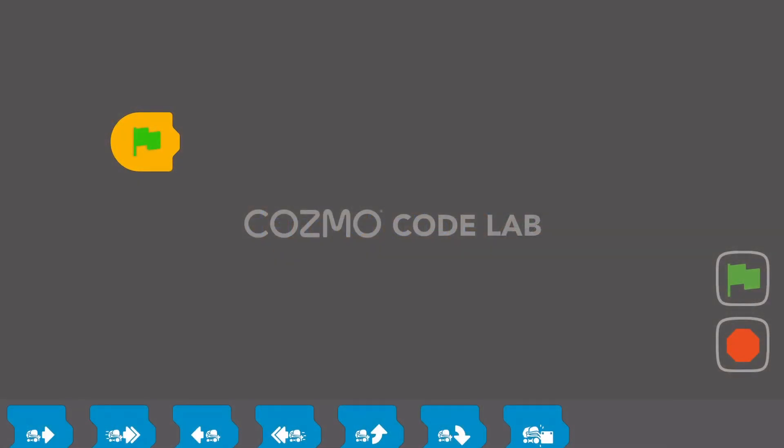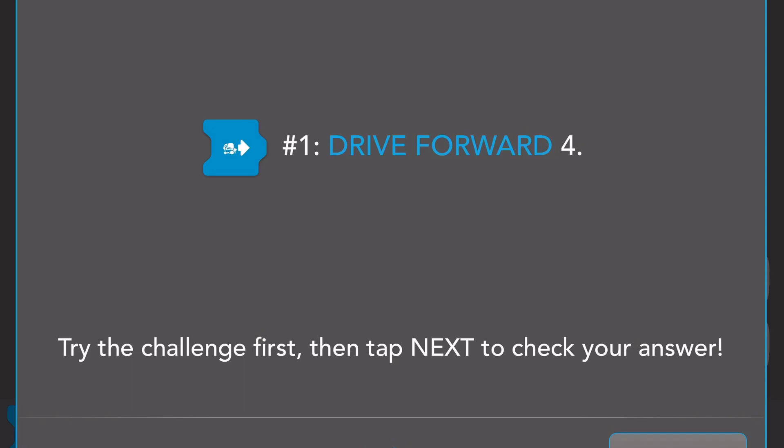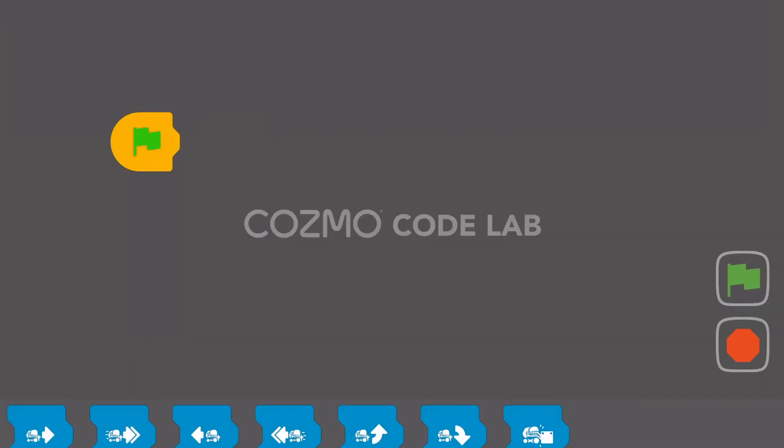We're starting out in a Cosmo code lab and we're going to go through some of the challenges. Let's take a look at the first one — the first challenge is to drive forward four. This is the very most basic one.